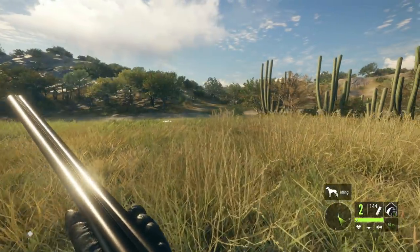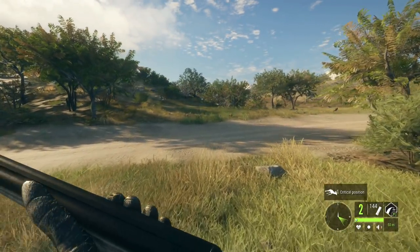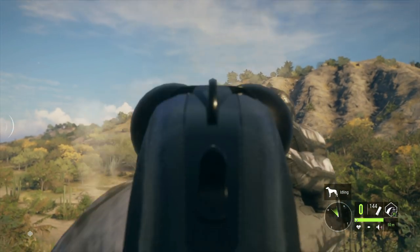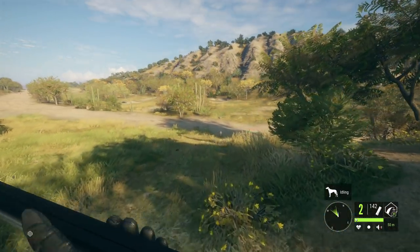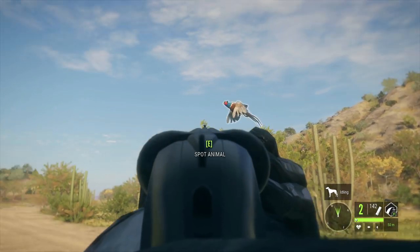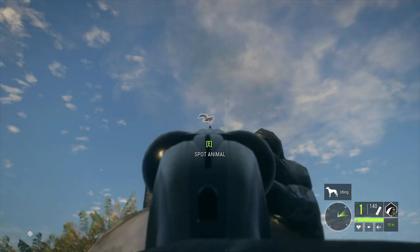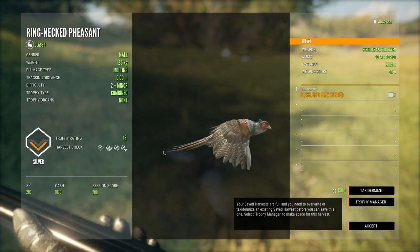Let's see if we can power through the lag and get a couple of these roosters down. It's going to be kind of tough to aim with this low FPS, but I think we can do it if we're careful enough. We got one of them, and the other one hasn't even taken off yet. There he goes — oh my gosh, that's hard to aim, but we got him on the second shot. We might even get a third — yep, that is a third pheasant on the ground, and this one is a molting. That is my favorite plumage type that isn't a rare.